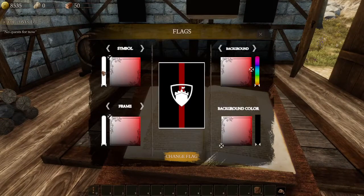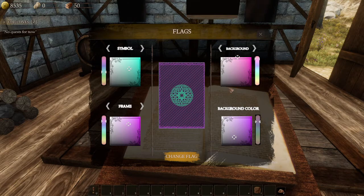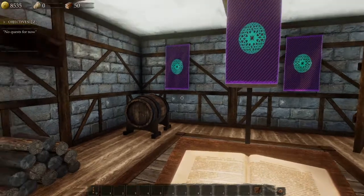E to customize your banner. I'm looking for pink — most of this looks purple, but let's go with something like that. And for a symbol, what if we do like a greenish-bluish thing? For the frame, I think we'll do that. Let me make it a little bit lighter — there we go, yeah that looks cool! We can always change it later.